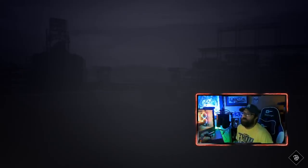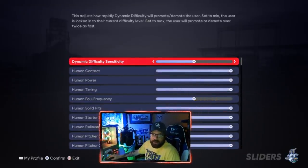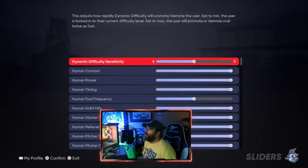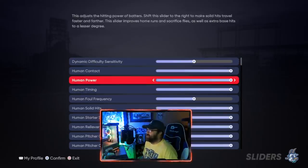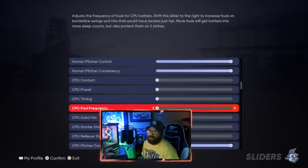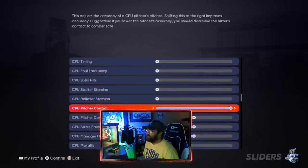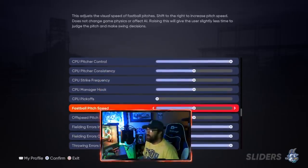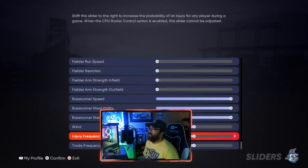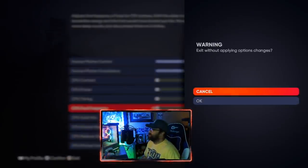Since you've downloaded that roster, all the players are at zero attributes. Now we're going to go to Settings and adjust our sliders. The key one to change for the pitching version specifically is the computer foul frequency - we need to turn that off. We don't want them fouling pitches off; we want strikeouts. We want their contact, power, and timing all as bad as possible. CPU pitch speed and related settings don't matter since we're not going to be seeing pitches ourselves.